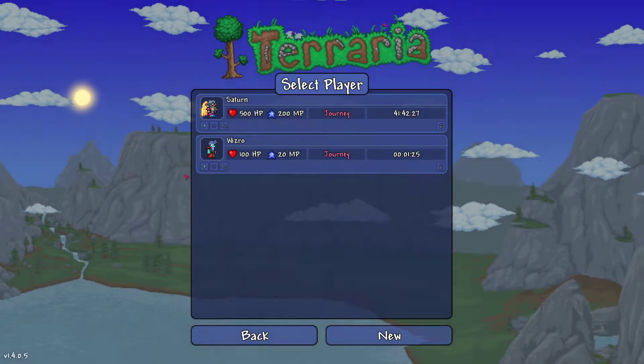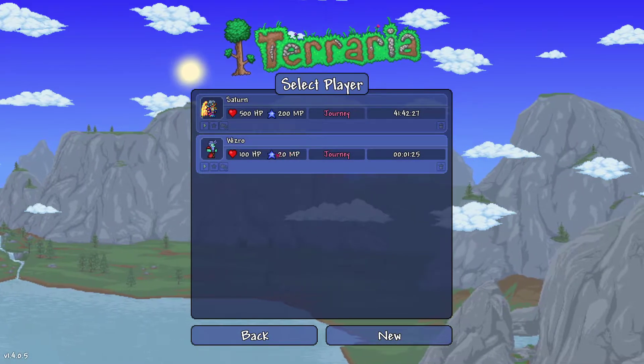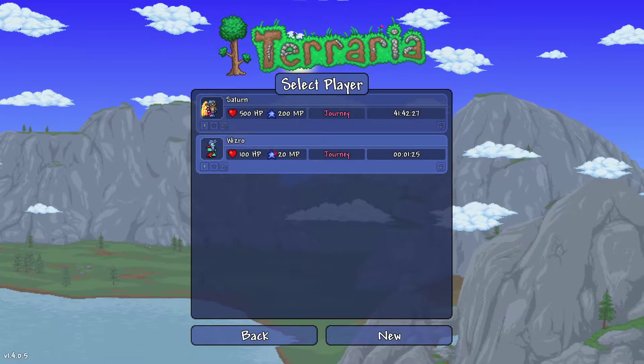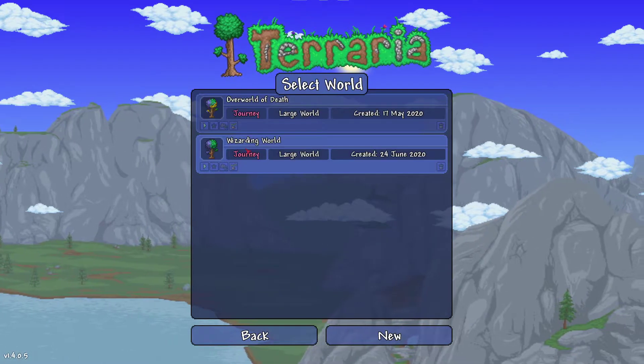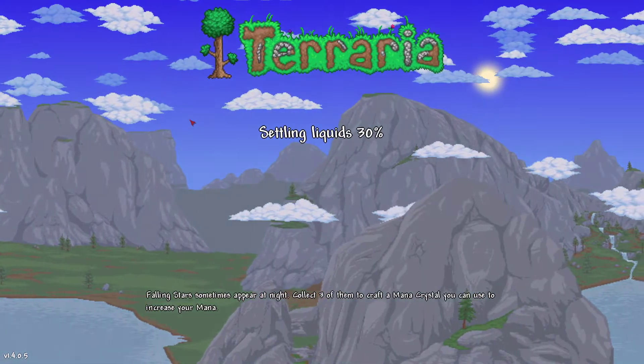Hello everyone and welcome to the first episode of Terraria 1.4 Mage Class Playthrough. As you can see I have a new character here called Wizzro, Wizzro the Wizard, in his world, the Wizarding World, which is a large journey mode world.